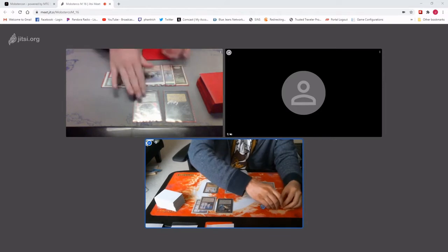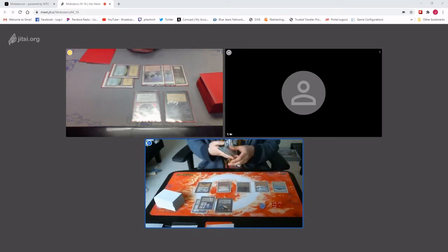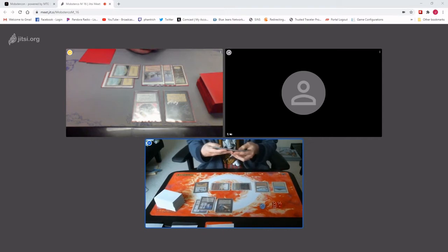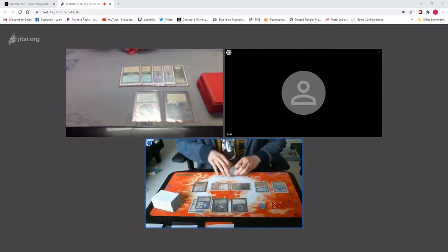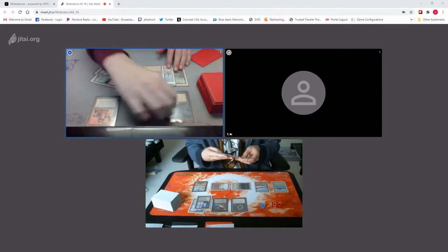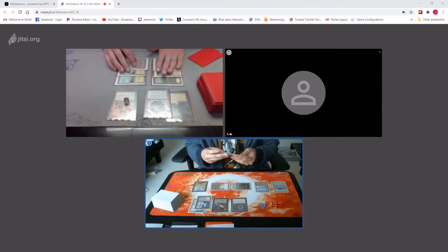I guess I leave a 3 and have a 10 here. Draw for turn. Tropical Island. Millstone. Go ahead. Play Badlands, Triskelion. Triskelion — respond to that with Library.